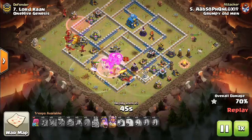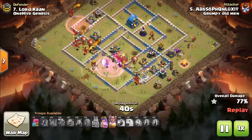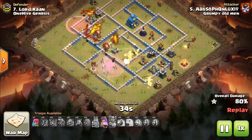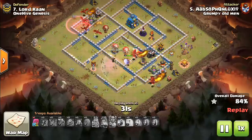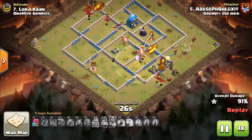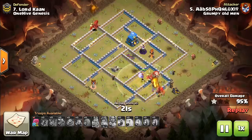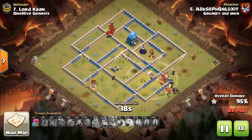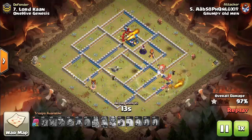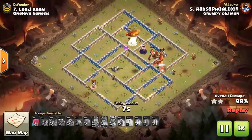The other thing you want to look at is air defenses. If you can easily take out air defenses with heroes, the Stone Slammer, the Battle Blimp, Bat Spell, or even some hasted balloons, dragons are going to be a safer option. They're more reliable, and when the air defense is down, dragons tend to be able to overwhelm a base. If the air defenses are harder to reach, E-Dragons are better because they can target an air defense from four or five buildings away with that chain damage — they don't have to be right on top of the air defenses, which is something regular dragons do.